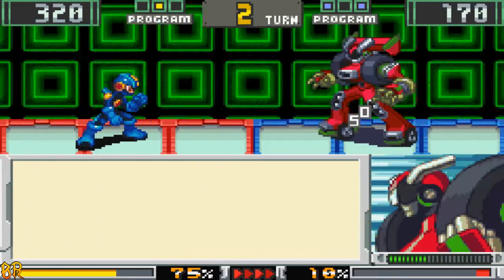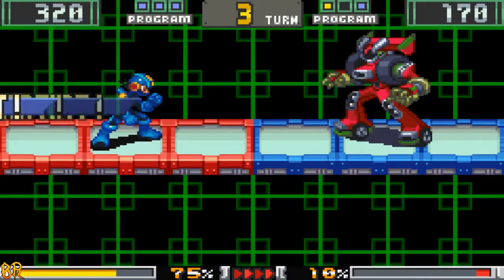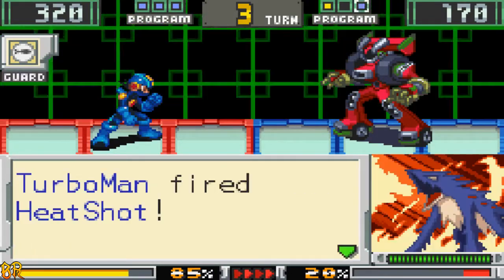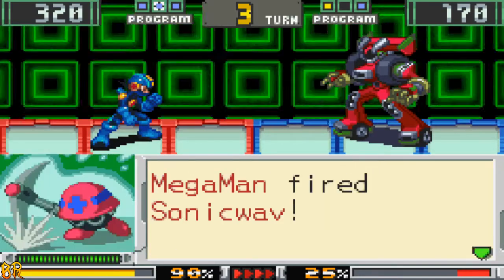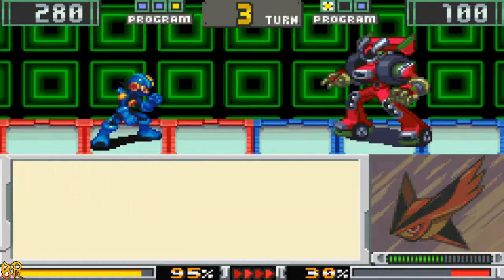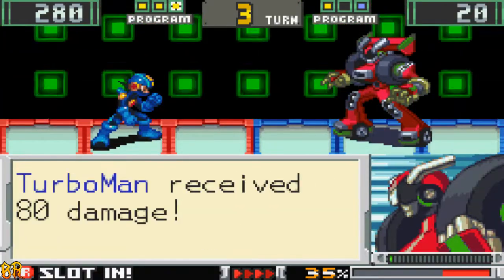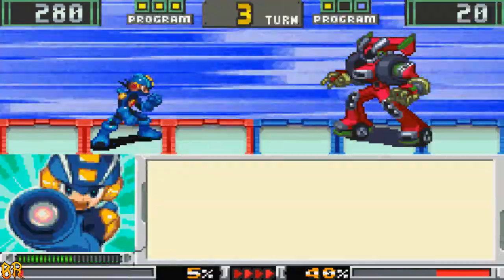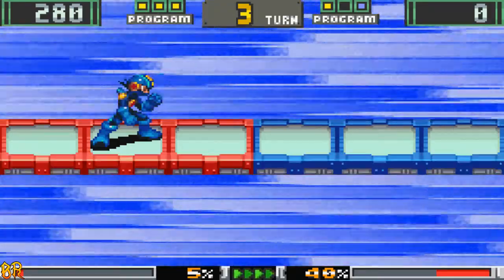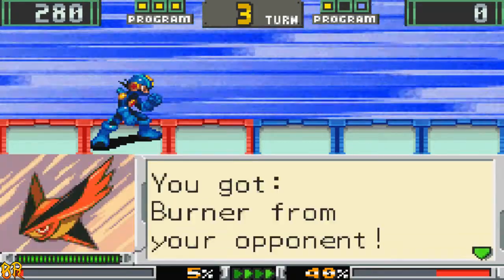This isn't good. We got the Bubble Wrap, that's actually pretty nice. It's a barrier, so you shouldn't be taking any damage, although it only blocks one hit. We should be able to finish it this turn — yeah, definitely. And down he goes. That's opponent number one. Busting rank level 9, 200 zenny, and we got the Burner chip. Nice — 40 damage fire based. We're gonna need elemental chips later down the line.